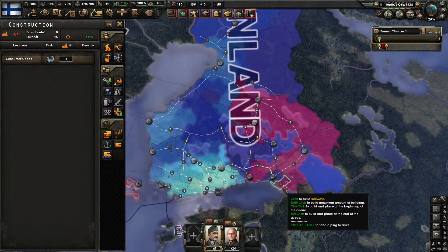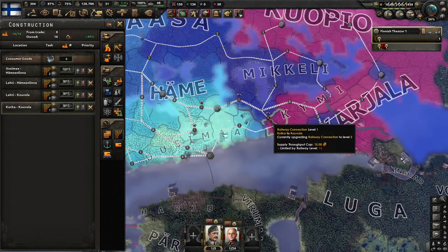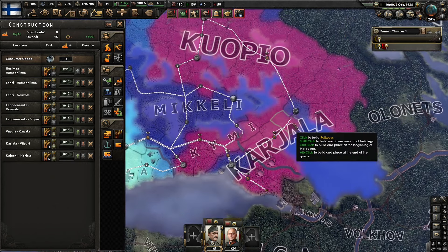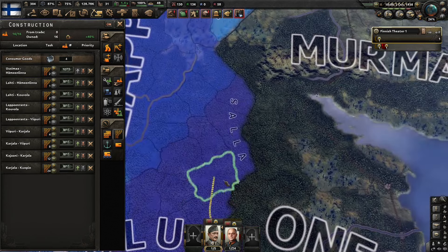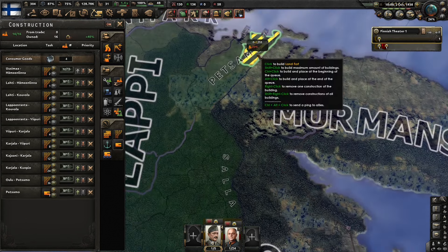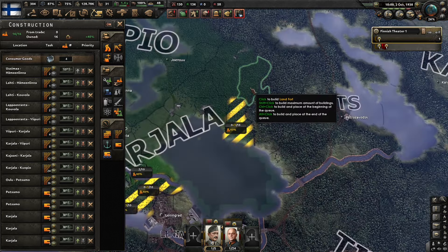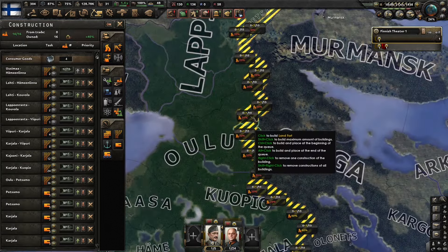Our construction queue is empty once again and we need to upgrade our rails moving towards the Soviet front. We're going to shoot for level three coming out of Helsinki here. Try not to build infrastructure that you don't need. We're going to go ahead and connect this infrastructure all along the line — I'm intending to not lose one tile — furthering these rails along the front line up here to Petsamo. The next thing we'll do is start our land forts. Petsamo area is kind of a hotbed; you want to make sure you get enough forts up there, as well as Karelia next to Leningrad. They like to push this area, so be aware of that. Put level one forts along the whole of the front and then add a few in the middle.